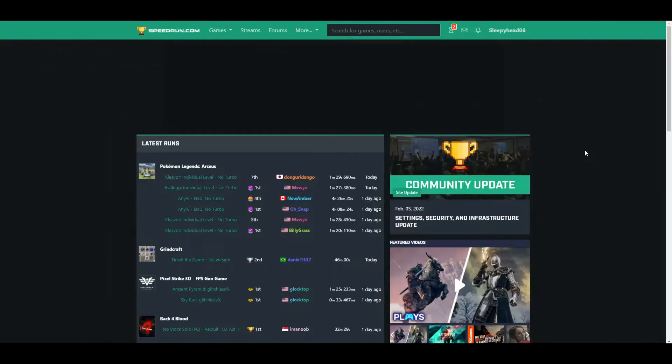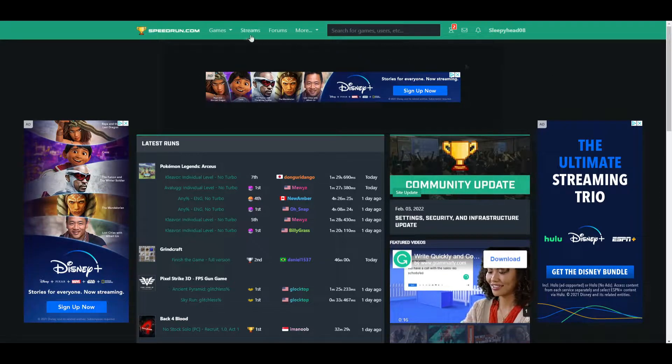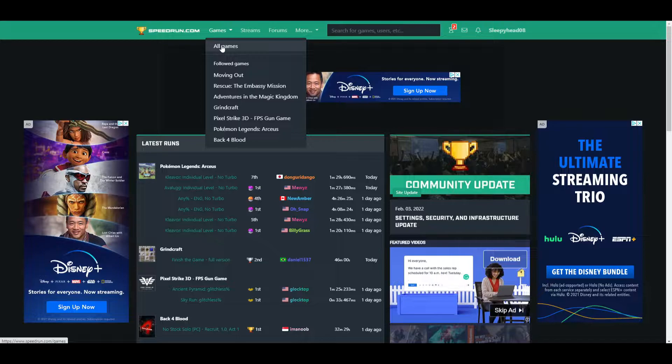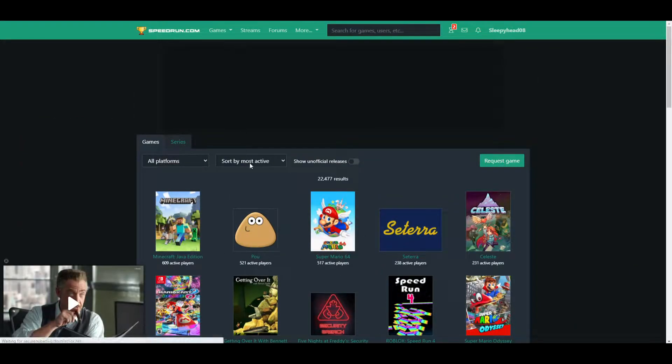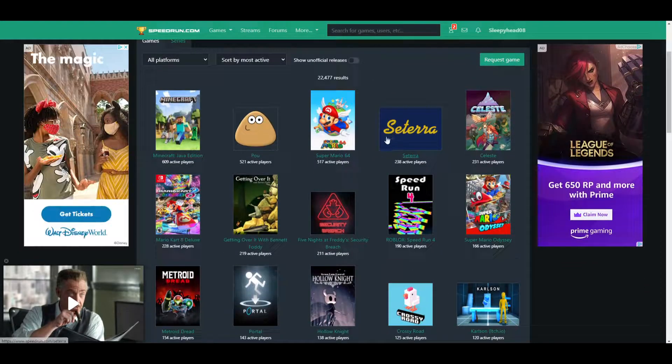Step 1. The first thing we need is a game to speedrun. There are many different ways to pick a game, and the method you pick will be dependent on your goals. If what you're looking for is a game you've never played but has a lot of competition, the best place to look would be speedrun.com. This is where every individual game hosts its speedrun leaderboard. You can head over to the games tab, which will allow you to sort the games by most active. This will give you the games with the most people currently submitting runs, so you'll always have competition. Feel free to scroll down this page and pick a game that seems good for you.